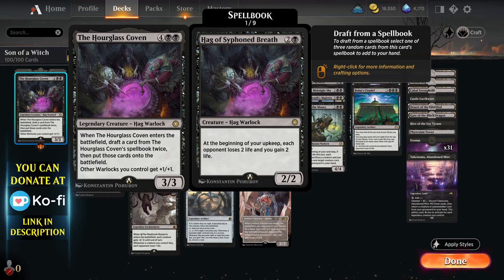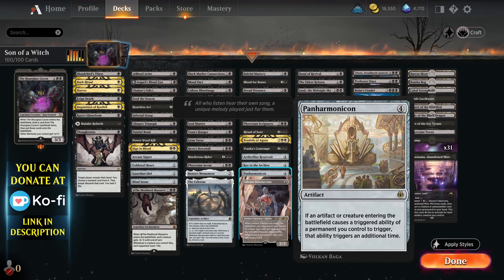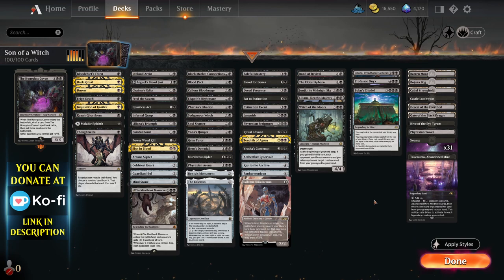It comes in and creates two other Warlocks with random abilities that you'll choose on the fly. The way I want to abuse this is just Panamonican — it's the simplest way to do it. It comes in and doubles the triggers. Another great way to abuse the triggers is, once it dies, resurrect it.